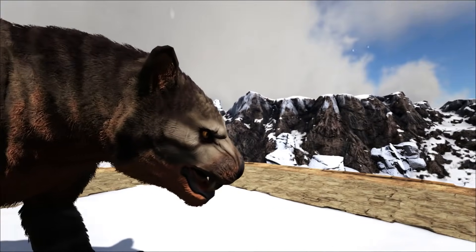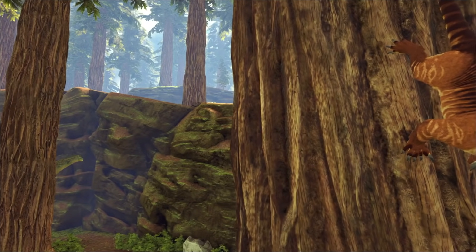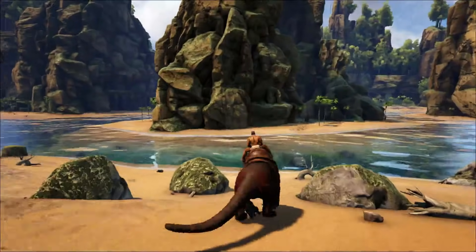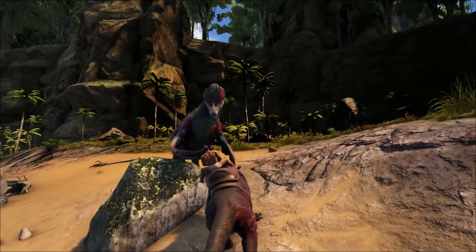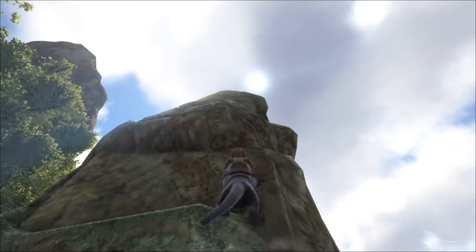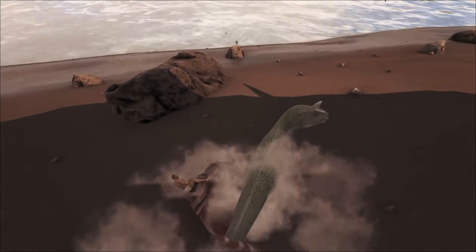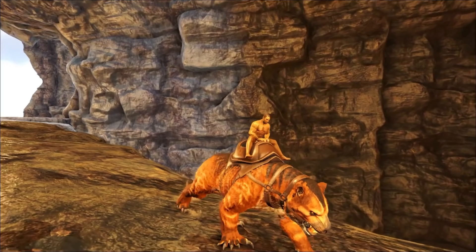In at number 4, the Thylacoleo — the marsupial lion. Found in most redwoods on trees, it's the only creature to prefer cooked meat overall. With the base health of a Spino and the damage of a Carno, plus a powerful bleed effect of up to 5%, the Thyla isn't one to be messed with, being able to climb vertical surfaces and having a pounce attack that immobilises its enemies. It's also a good choice for ground travel and running those artifact caves.